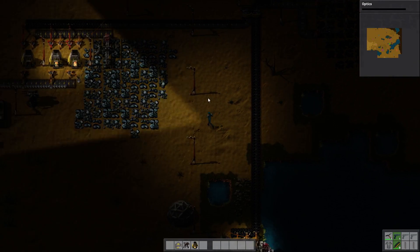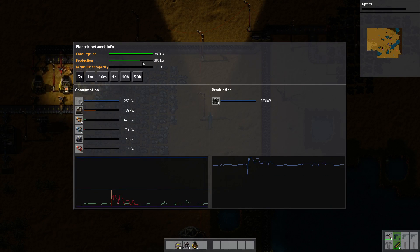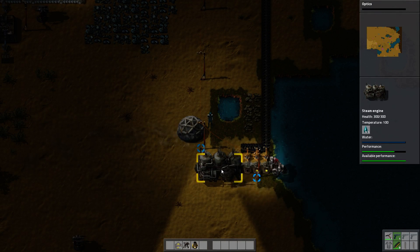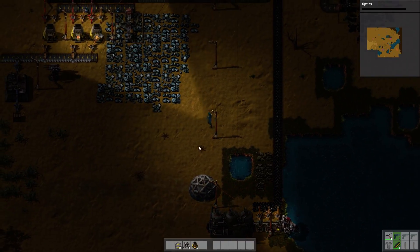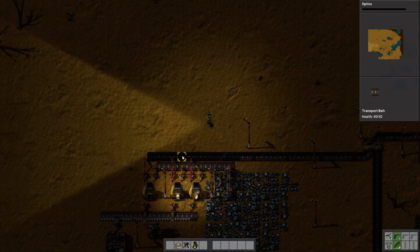Let's check on our power. If you click on the power pole you can see we're kind of getting close to the limit here, so we're going to need another steam engine and some more boilers.